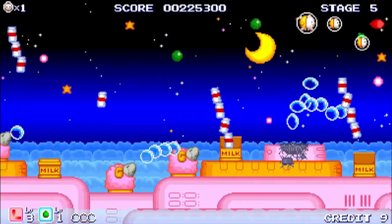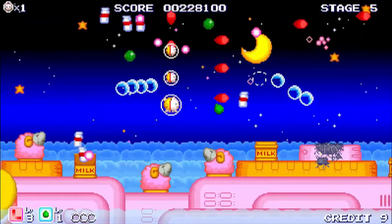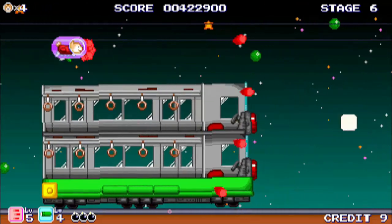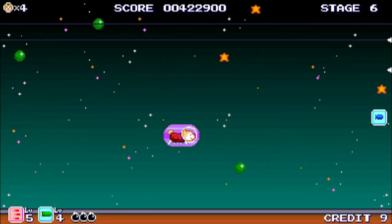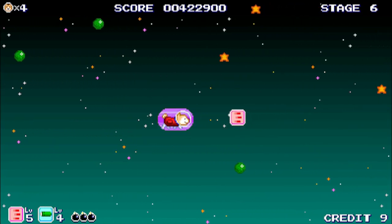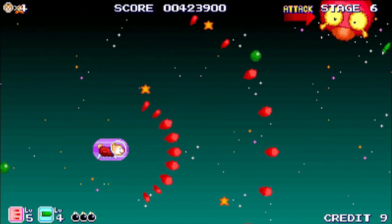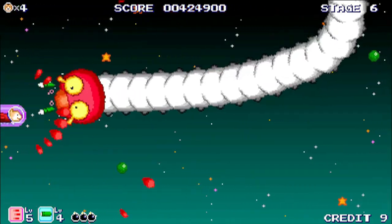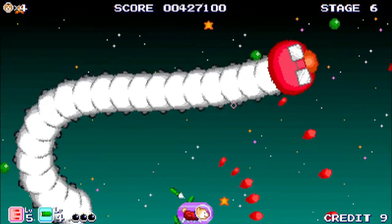Hanaji Games are swiftly becoming one of my favourite publishers on Switch, and I'm really pleased to see them bringing unusual little titles like this, Barrage Fantasia and Desertopia to the system. They're also hopefully bringing Mecha Ritz Steel Rondo to us later this year. Let me know in the comments if you check this out, and thanks very much for watching. See you next time!